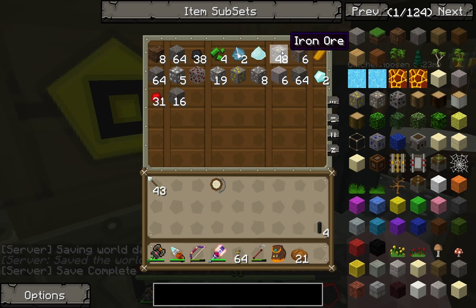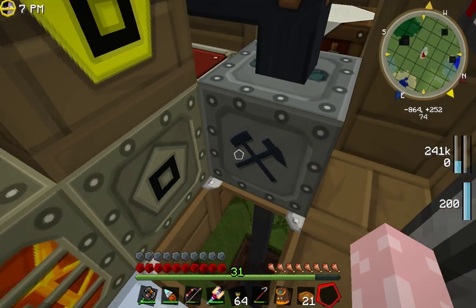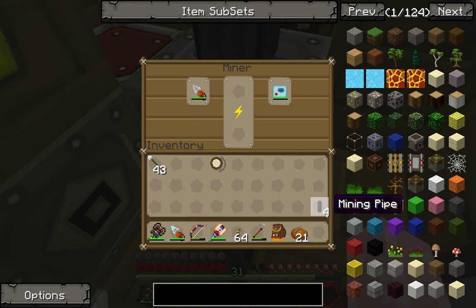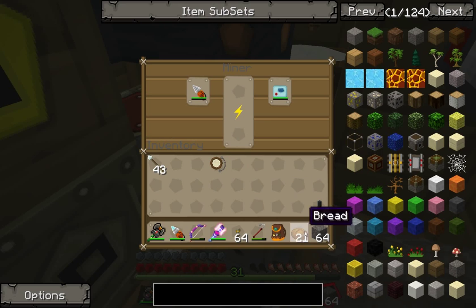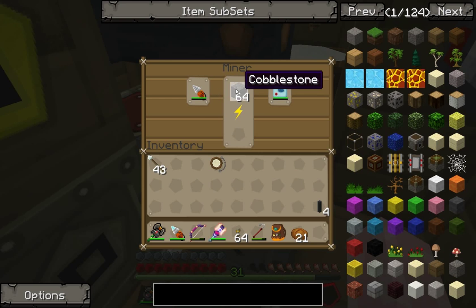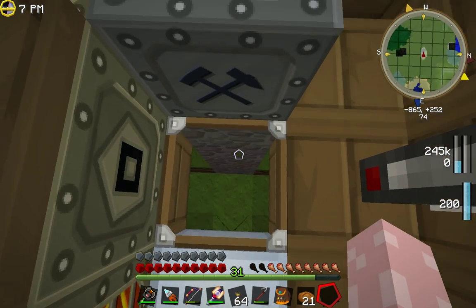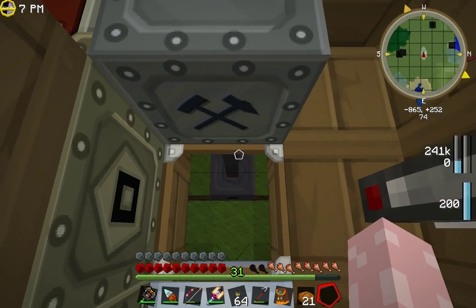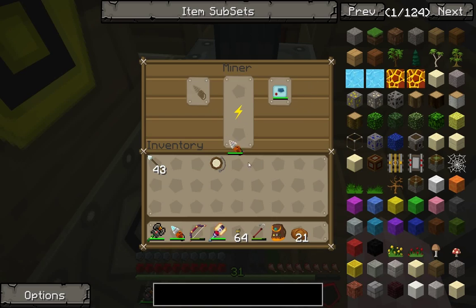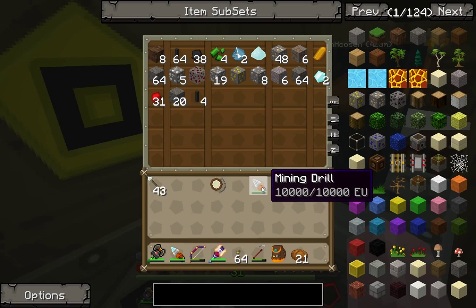This is everything it's gotten in just a few seconds - it's a glitch, it doesn't always mine that quickly. But I got the best part of a stack of iron ore and a couple of diamonds for only a few seconds of work. Now I'm going to take a stack of cobblestone - what you do with the miner is pop it in where the pipes went, remove the mining drill, and it will fill the hole.